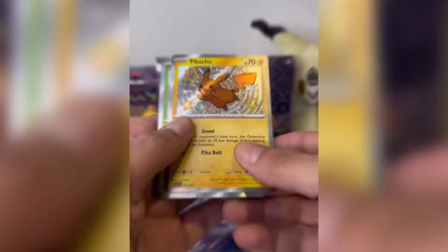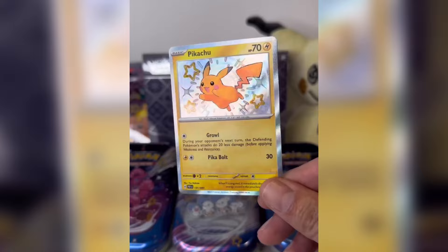We are starting to get some official English reveals for Paldean Fates. Just the other day — I think it was Friday or Saturday — Pokemon dropped a video revealing four cards from Paldean Fates. We're actually getting to see these shiny cards, or technically baby shiny cards, in English, and they honest to goodness, in my opinion, look really, really freaking good.